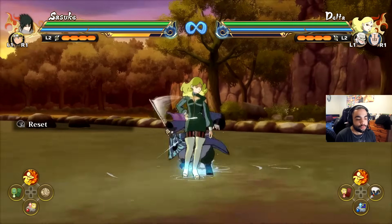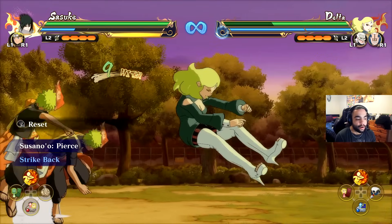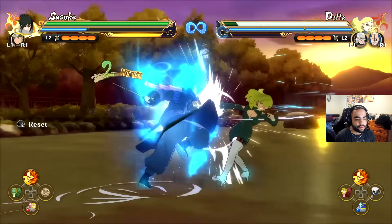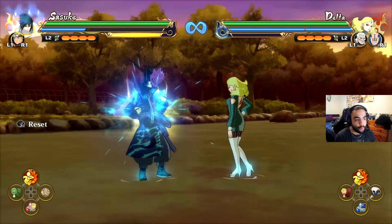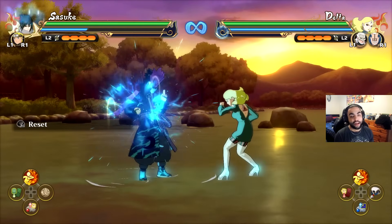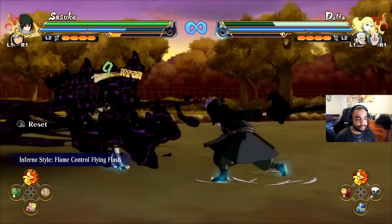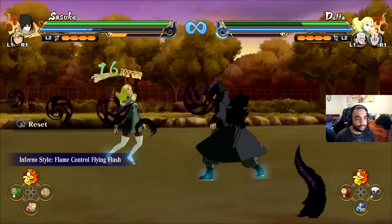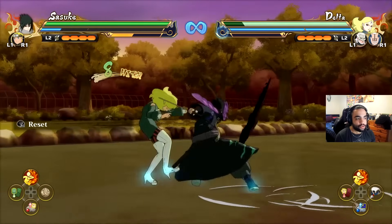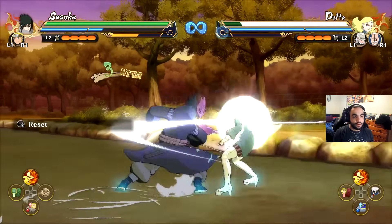Let's take a look at Sasuke's jutsus. You can't just throw that in anywhere, but in the little electric bit you can throw that in, which is pretty good. For Inferno Style you've got to be careful about where you're doing it — you can do it off the electric. Technically you can do an infinite off this, but it costs chakra. Even though I'm using circle during the combo, my chakra is going down, and the chakra bar only comes up fast if I jump out of the combo.